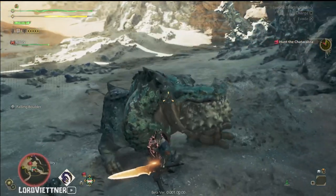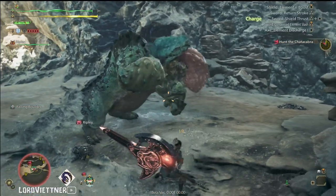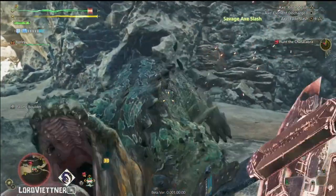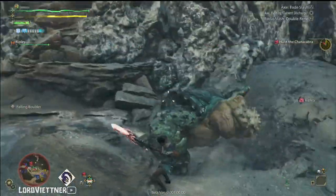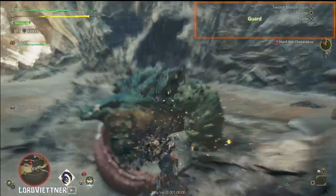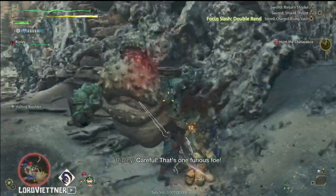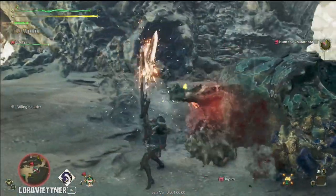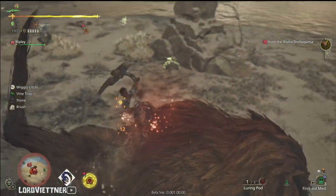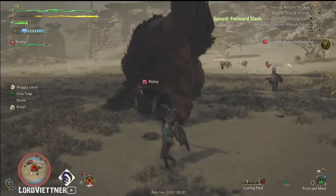The biggest change to Charge Blade, in my opinion, from the World version is how you achieve your Savage Axe and how to get to your Super Amped Element Discharge, also known as an SAED. There are three ways to get to Savage Axe in Monster Hunter Wilds. The first is after performing a perfect guard, you can press your top face button to do a Savage Axe slash. The second is after landing a focus strike on a wounded part, you'll go into a pizza cutter attack that will activate Savage Axe. Or the third is if you're mounted on a monster and use your knife to create a wound, you can then use your weapon attack on that wound and that will also do a pizza cutter to activate Savage Axe.